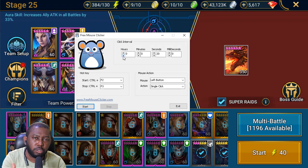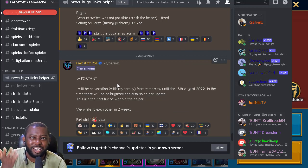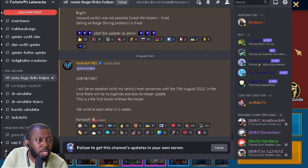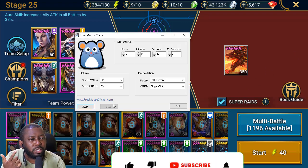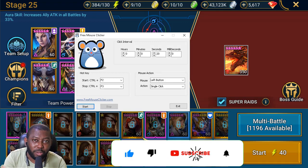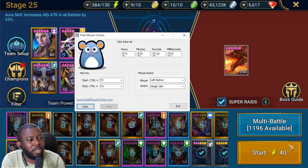Mouse Clicker link is in the description if you want to download and use it while RSLHopper is down. I'll see you guys later in the evening for a new pro update. Let's hope FabStor enjoys his holiday and comes back on the 16th with a brand new update for RSLHopper to allow us to play the game more efficiently. Let me know — are you using this mouse clicker, BlueStack, or something else? How are you playing Raid without RSLHopper? How are you tracking your shots? Later guys.